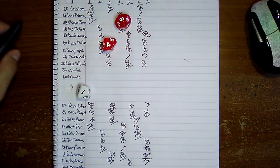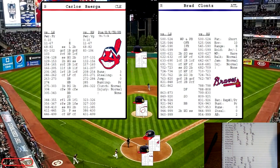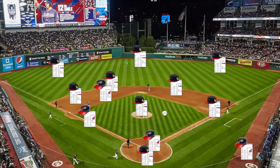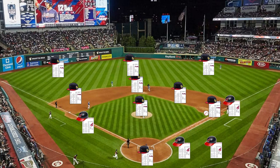Second out with men on third and second. Barrega up with two outs — man on second and third. He rolls a 603, a lefty on the pitcher's card — slow grounder to second base for the third out. He strands those two runners. The Indians get two more runs, making it 5-3.